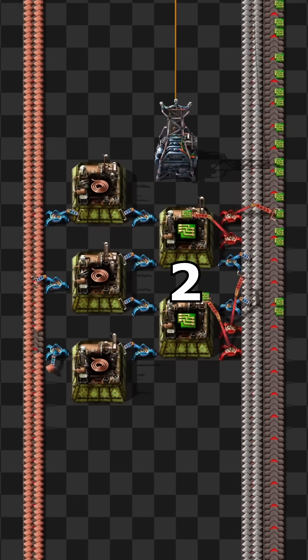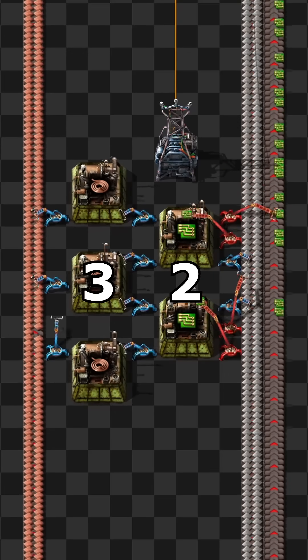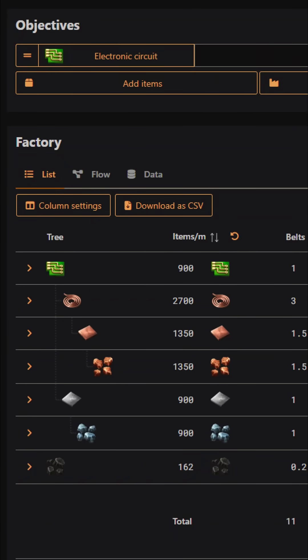To make sure two assemblers can continuously craft green chips, they should be fed with copper wires from three assemblers. One copper wire assembler produces enough wires for six red chip assemblers.